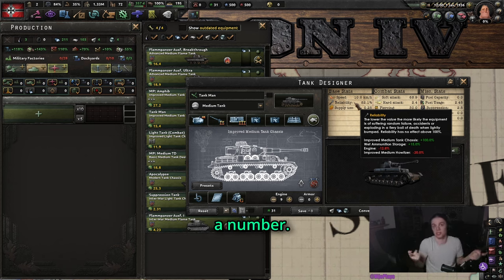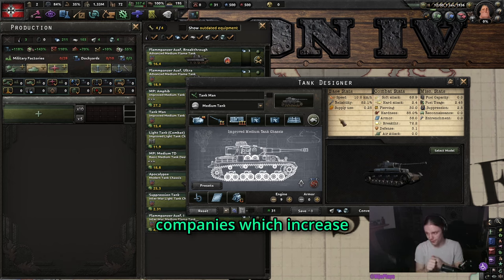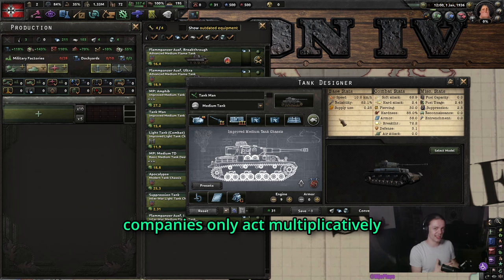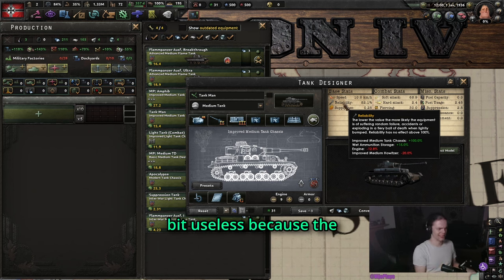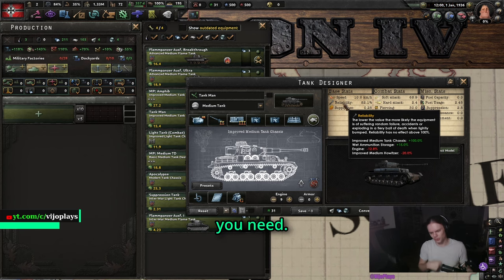then reliability is just a number. A special case with reliability is we have the maintenance companies, which increase your reliability. But maintenance companies only act multiplicatively instead of additively, which means that maintenance companies are better the higher your reliability stat — which makes them a bit useless, because the higher your reliability stat, the less reliability you need.